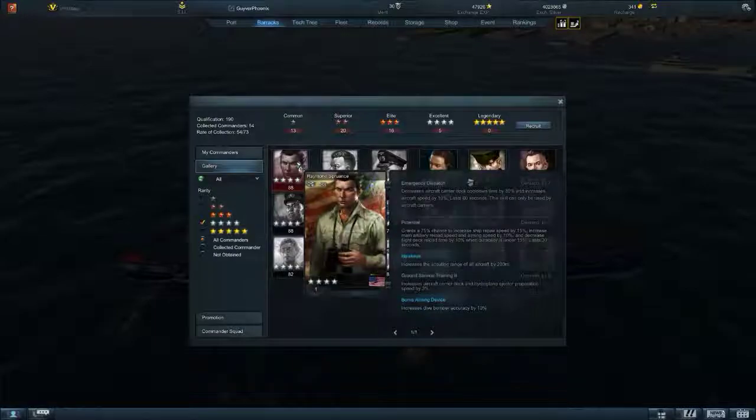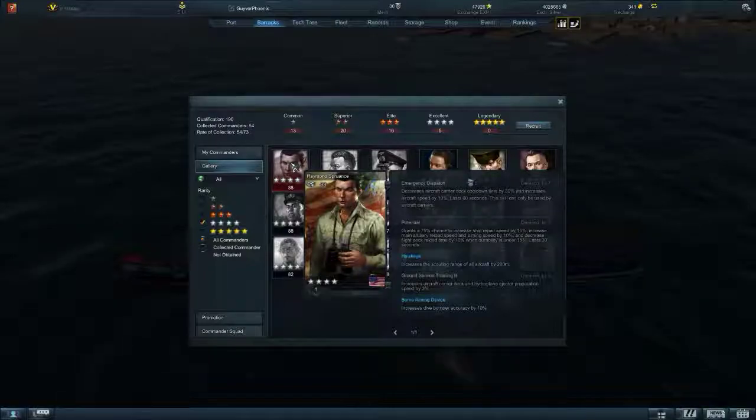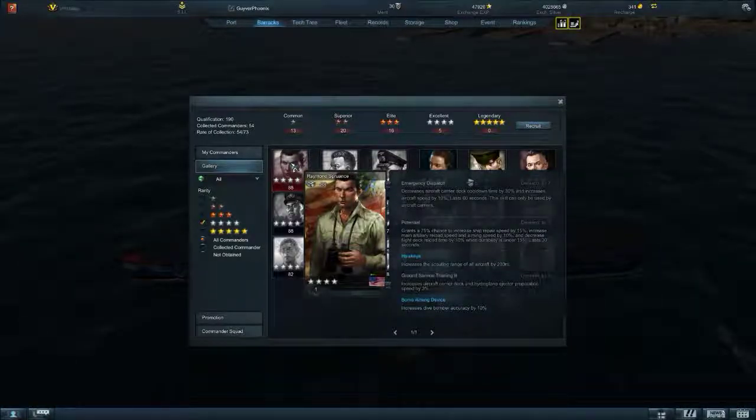Jumping up to Tier 4 - this is where there's a lot more CV captains and CV captain abilities. Starting with Raymond Sprutz - Emergency Dispatch decreases Aircraft Carrier Cooldown by 30% and increases Aircraft Speed by 10% for 60 seconds. It's all about getting your planes up and out there as fast as possible, which is a really good skill. His Potential ability is great for higher-tier carriers like my Midway Tier 10 with 18 main cannons: increases repair speed by 15%, main artillery reload speed and aiming speed by 10%, and decreases flight deck reload time by 10% when durability is under 15% for 30 seconds. It fires off on its own automatically with a 45-second cooldown.